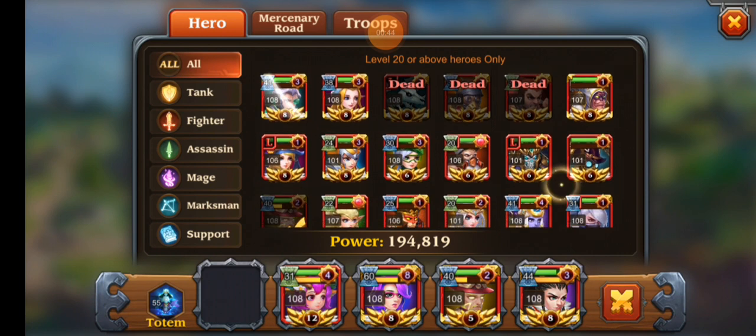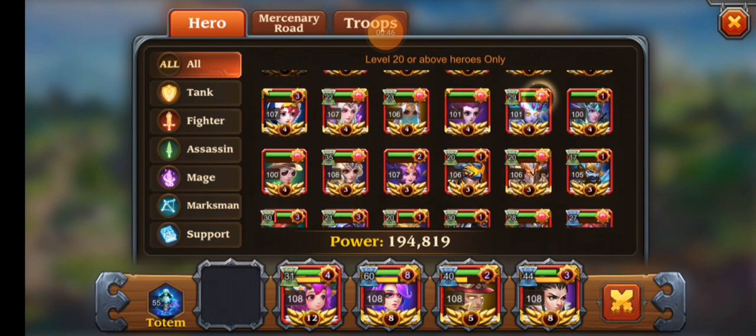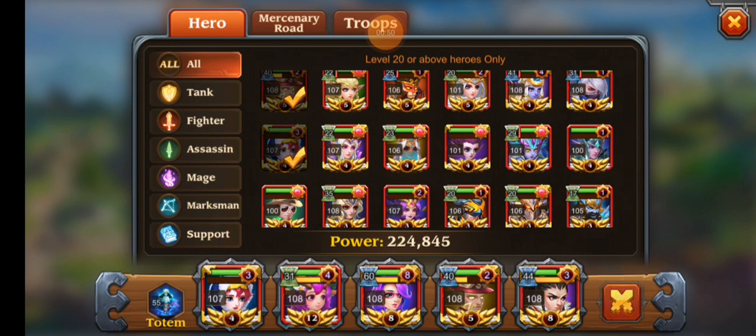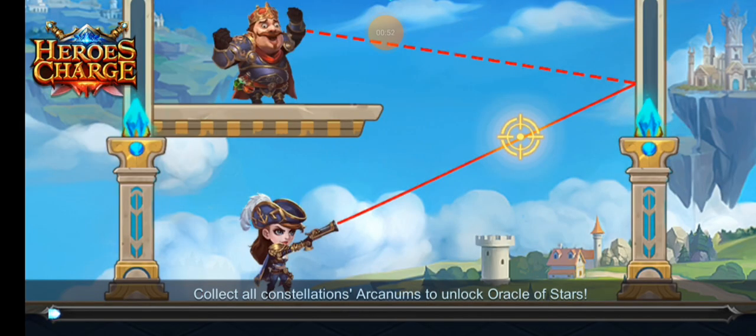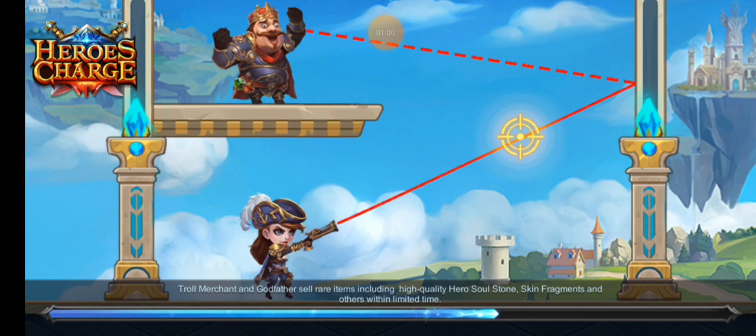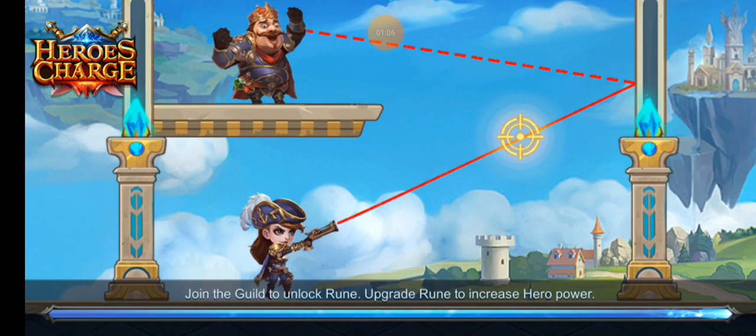We're going to use Nature Storm — she's great at shutting down annoying teams. She might die to Queen of Sea Dragon when she goes over there, unless she can freeze Queen of Sea Dragon fast enough and the rest of the team cleans up. Worst case scenario we bring in a second team or reset.